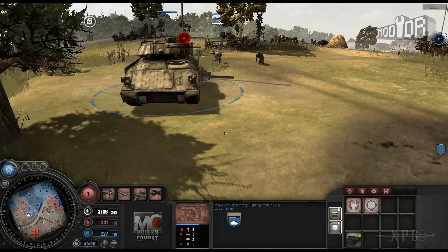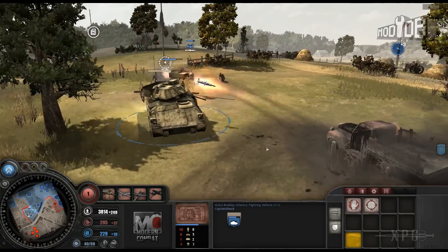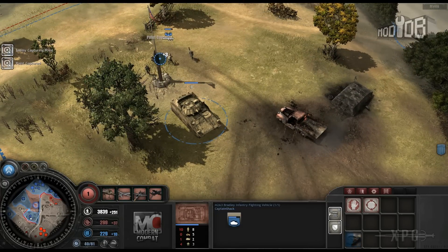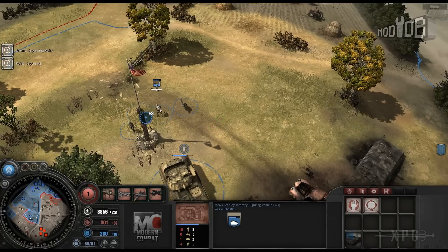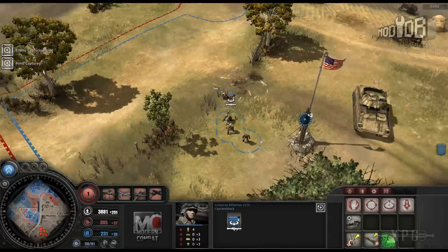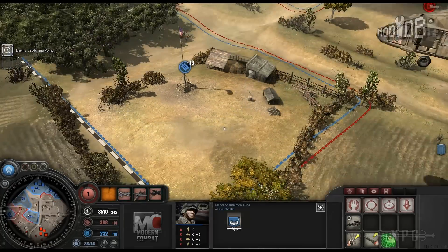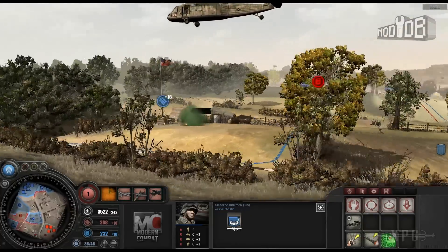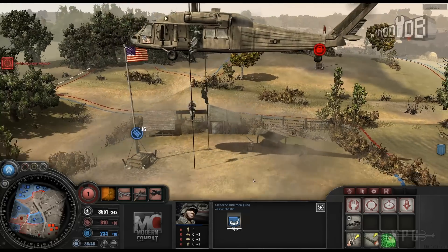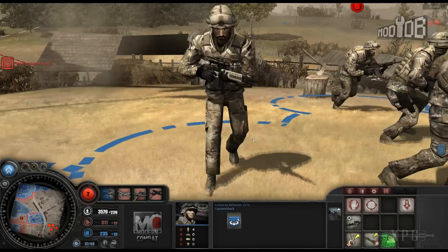Here we've got an M2A3 Bradley infantry fighting vehicle, which is awesome, and I have the upgrade to give it the missile launcher - lots of fun. As you upgrade your units they gain experience, and you can take offensive and defensive bonuses. Here's an infantry squad already on the ground - their weapons aren't showing up due to a bug. Let's show off the air assault on a contested point behind enemy lines, and the Army Rangers show up, drop their rappel lines, and hit the deck.